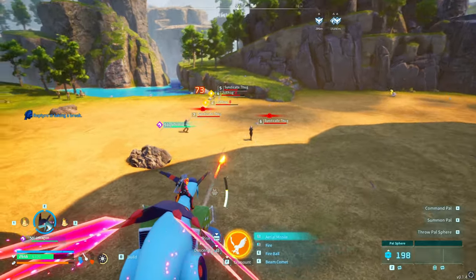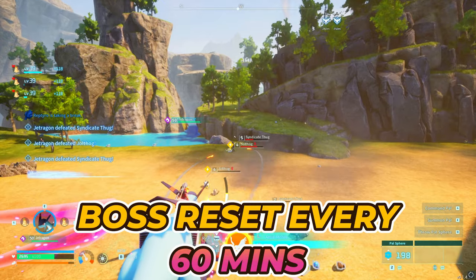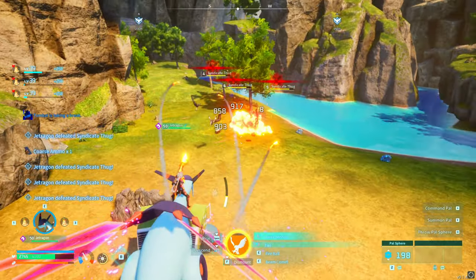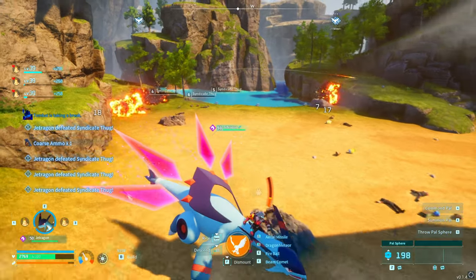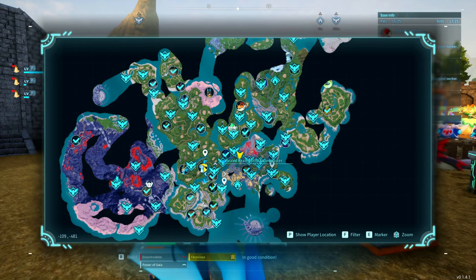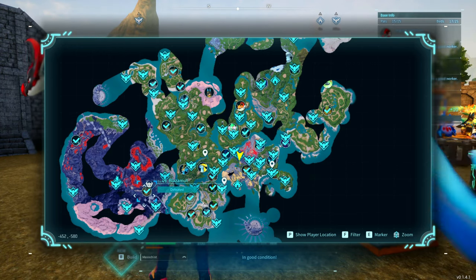When it comes to these legendary weapon schematics, these bosses have a chance of dropping them, and they'll reset their spawn every 60 minutes. So the best thing I'd recommend you to do, if you're trying to farm every single legendary weapon schematic, is start doing a little farm route. You'll hit King Paka, then you'll hit Bushy, then you'll hit the Beacon, and then you'll just go in a giant circle, and by the time you come back, the first boss will be reset.